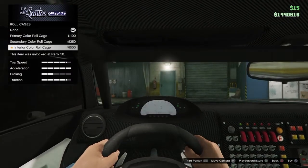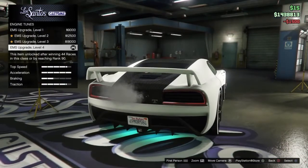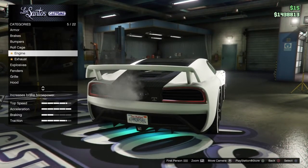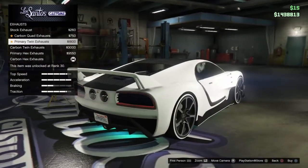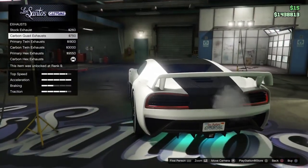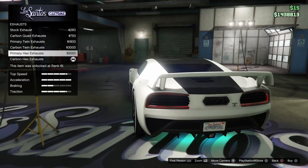We've got a roll cage — I hadn't got one, but why not. Engine: EMS upgrade level 4, because you want to be fast, especially in races. Carbon hex exhausts — I like to keep it black. I find it nice. I only like the black ones, not a fan of the white ones really. I think the black fits well.